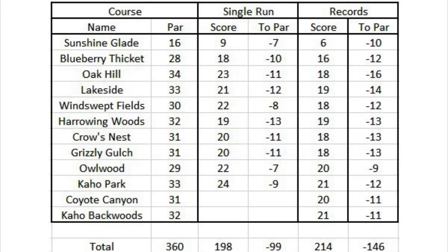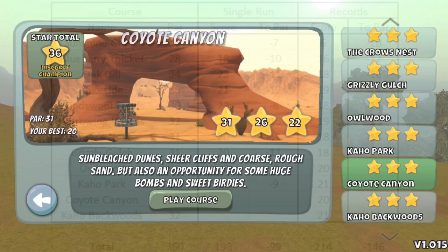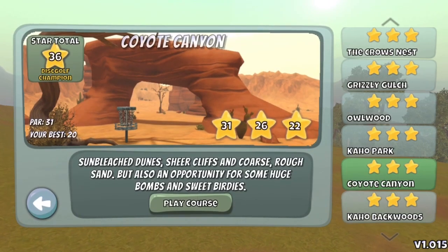This is Erd Dizzle back with the sixth and final video in my 12-course All-Kill Run-Thru. We're going to finish things off with Coyote Canyon and Cahoe Backwoods. The previous two courses, Owlwood and Cahoe Park, I think were the two hardest ones. So these, although they're the newest ones, are a little bit easier than those last two.